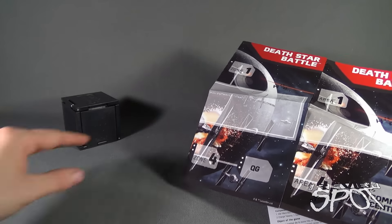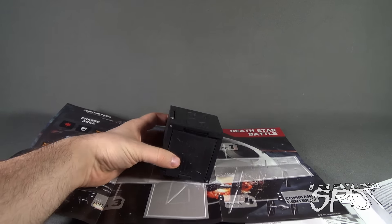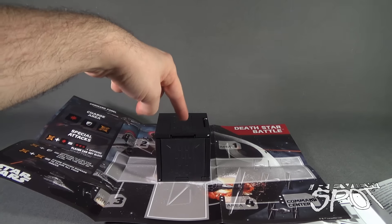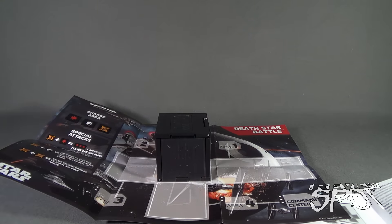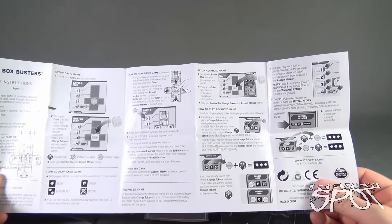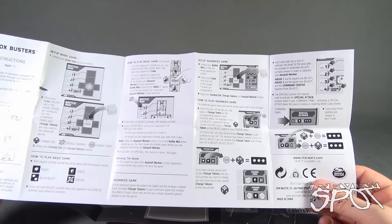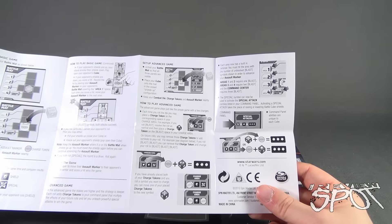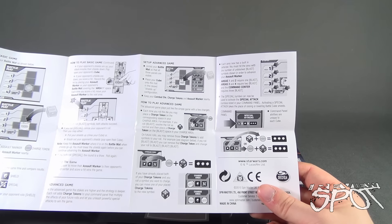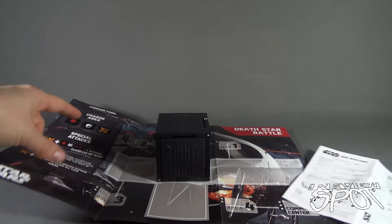Moving everything out of the way: you place the cube on the mat so that when the final hit lands and you press the button, it opens up. It works the same way with the advanced game, where you can use charging tokens to store up a charge on your attacks. On the command center side, the special symbol activates the special attack. Combos are listed in your command panel, and activating a special attack takes the place of raising or lowering battle cube shields. You've got your charge area at the top.